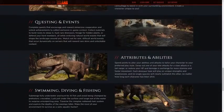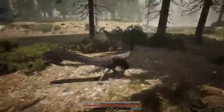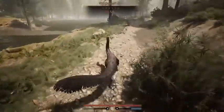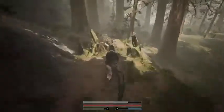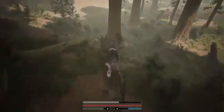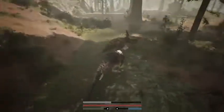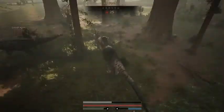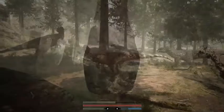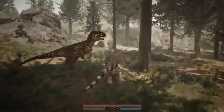The primary gameplay of Path of Titans revolves around exploring our 64 square kilometre world, completing quests and objectives, and interacting with any wildlife along the way. Quests are planned to range from simple tasks such as foraging for food or hunting a certain type of dinosaur, to protecting members of your herd from attacks and exploring caves for rare flora. All quests will have realism in mind and will be tailored to the type of dinosaur you're playing as. Whether you prefer to complete quests on your own or play with a party, you will be rewarded with points called marks for your efforts, which are tied into both the attribute system and character customisation options.